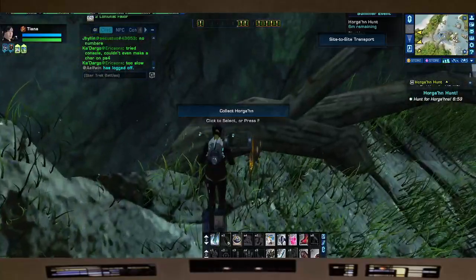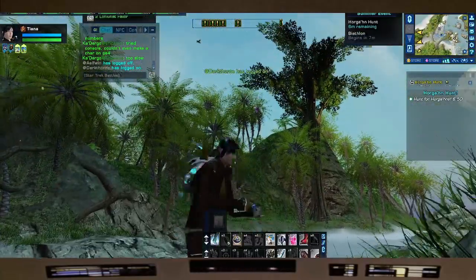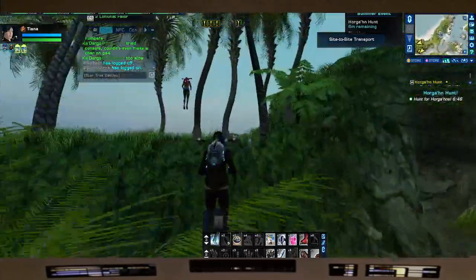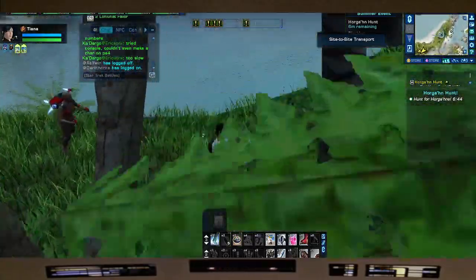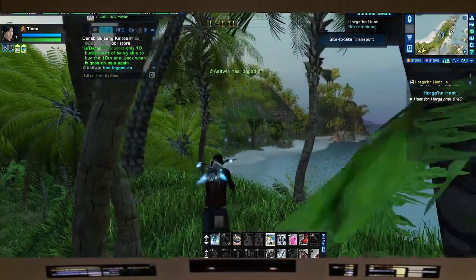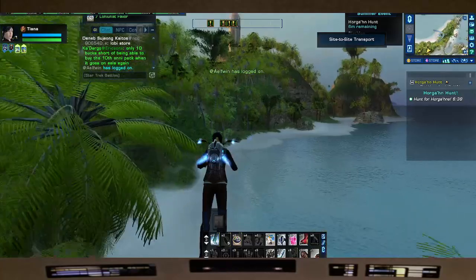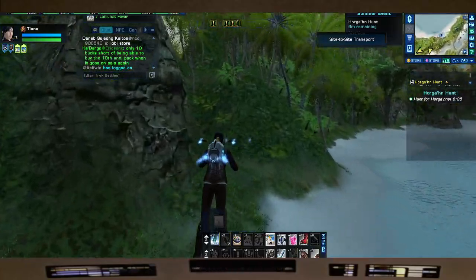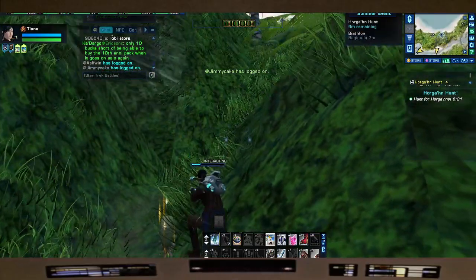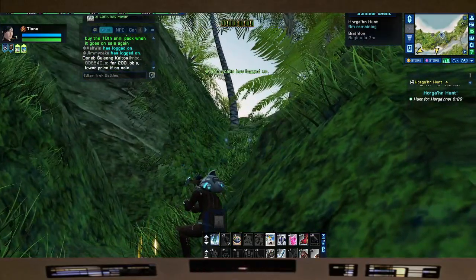Sometimes I let myself collide with objects so I can stop. And down here — this is Flight Path B, what I call it.